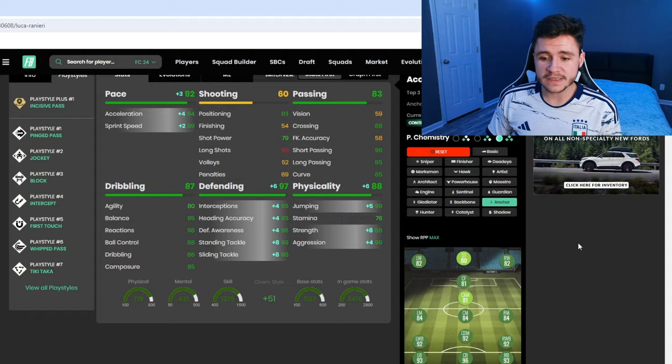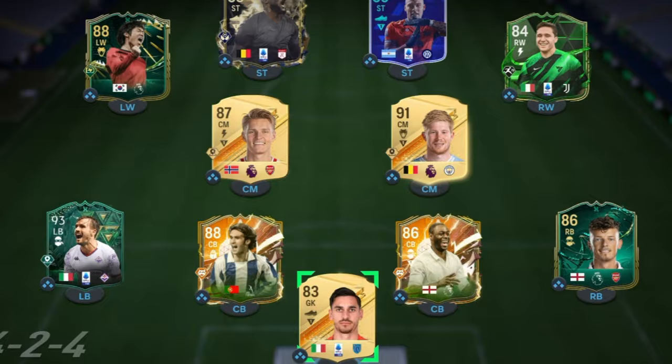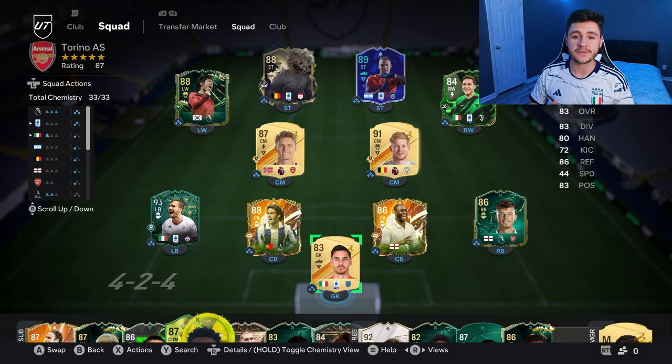If you guys enjoy these FC 24 player reviews, go ahead and leave a like on today's video and also consider subscribing to the channel if you're new — it would be greatly appreciated. This is the team we're going to be using in division rivals to test out the new Ranieri card. We are on the RTG account so it's not looking too great. I plan on playing three games and testing him in three different positions: left back, center back, and center mid in the 4-3-2-1 formation.